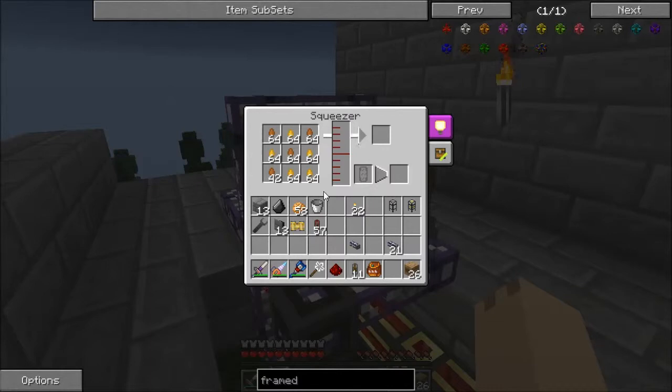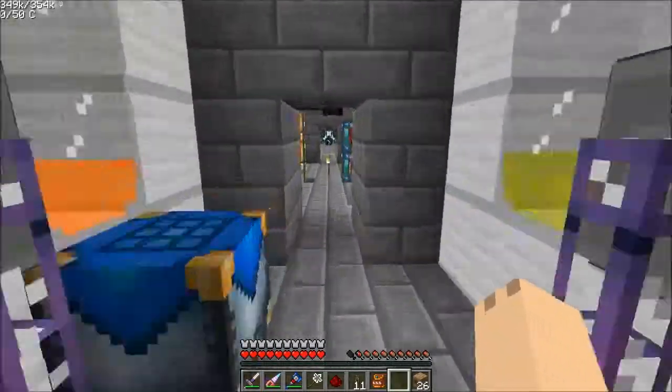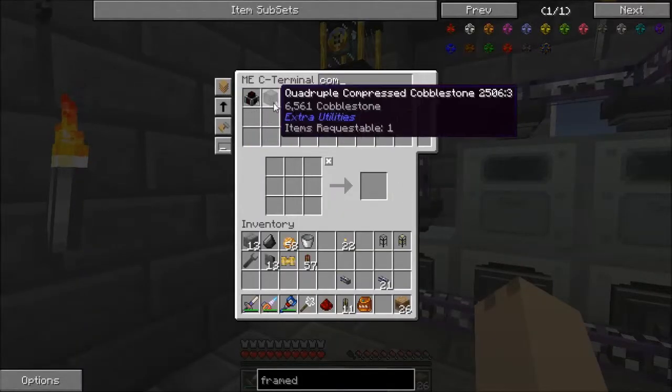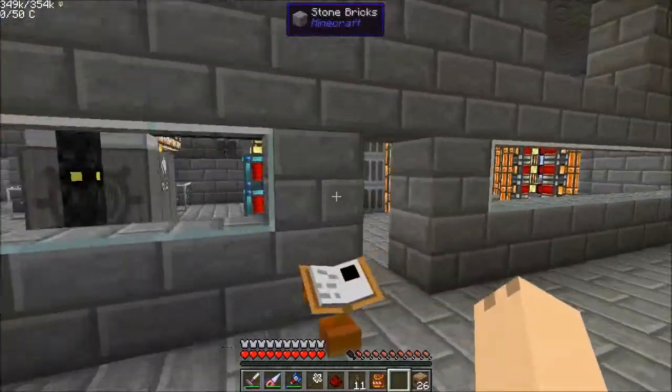I just want to check in on the squeezer. We are still processing our backlog of honey, honey drops, and honeydew. We'll be at this for a while. While that's going, I want to check on something I was worried about at the beginning of the episode — I just want to see if I have any combs yet. No. So they're going somewhere and I don't know where that is.